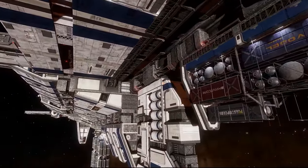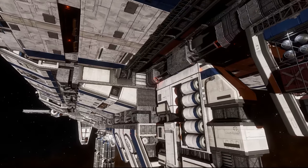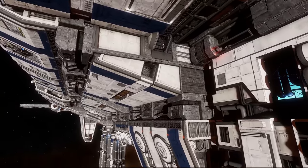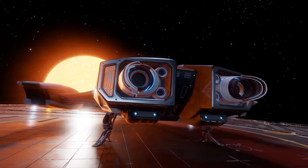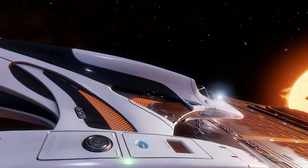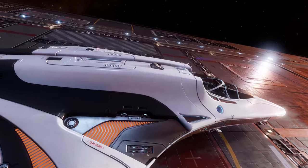To move between all of these modules you'll obviously be walking the corridors of the fleet carrier, and whilst doing so you will see your carrier-based NPC crew members moving about. We also know that carrier interiors can be themed in different schemes that will affect the ambient lighting and colour. We think it likely that these themes will be available as an Arx store item, but that is unconfirmed at the moment.